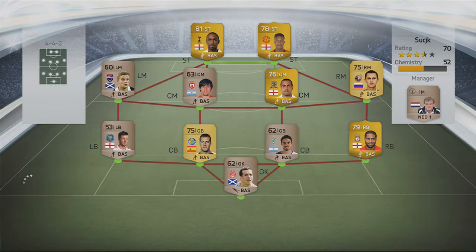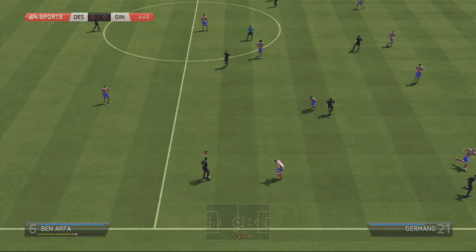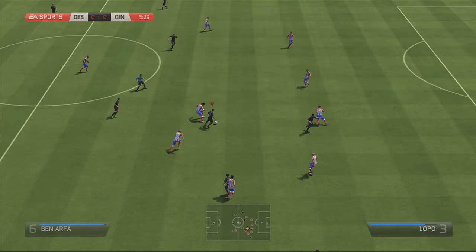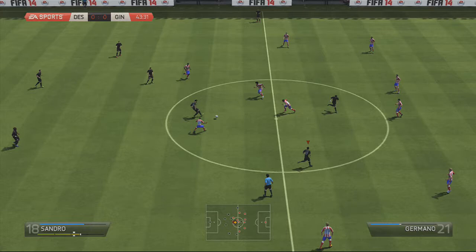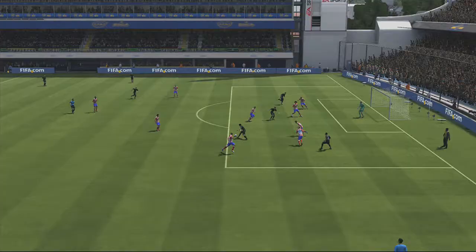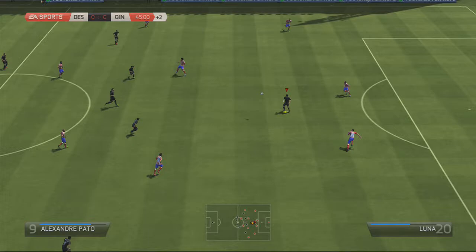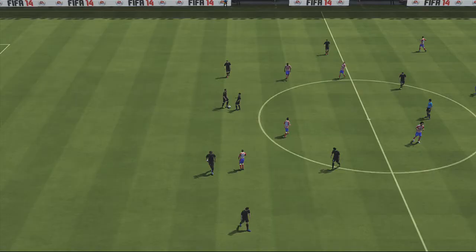We go into our first game and as you can see it's a very poor side — only two good strikers really, chemistry-wise. I've really struggled in this game, not necessarily to create chances but more to finish them. I don't know what it is because Pato, whenever I've used him in the past, has been a clinical finisher, but for some reason at the moment he's going through a spell — maybe it's just me on FIFA going through a spell where I can't seem to score even the simplest of goals.